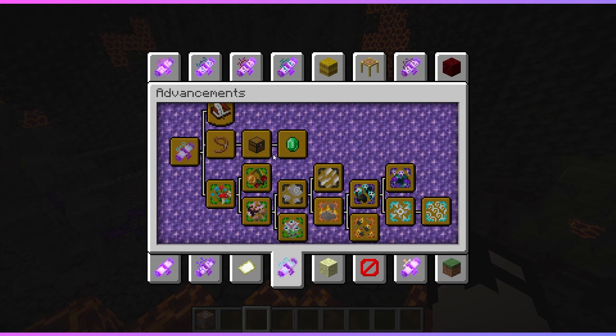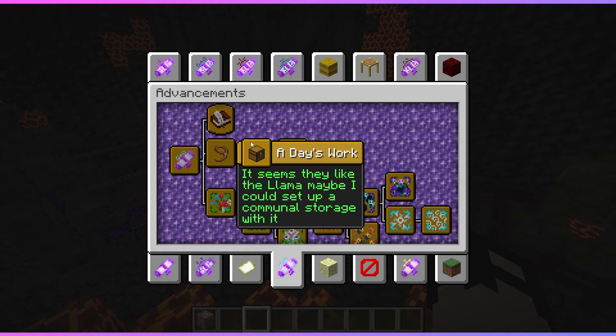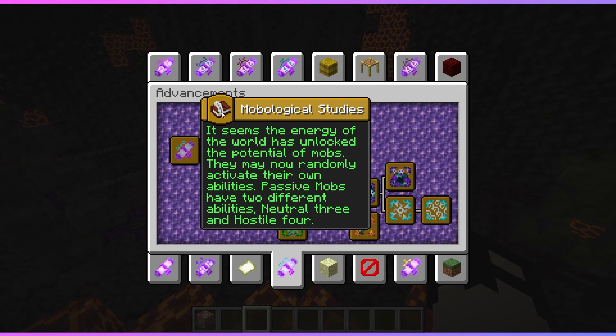In worldly discoveries, it says the energy of the world has unlocked the potential of mobs — they may now randomly activate their own abilities. Passive mobs have two different abilities, neutral mobs three, and hostile four. I've modified a bunch of core aspects of the game so all mobs now have active abilities. For instance, a husk can throw sand at you to blind you, and zombies have more infectious stuff. The main goal is to push more RPG elements throughout everything.